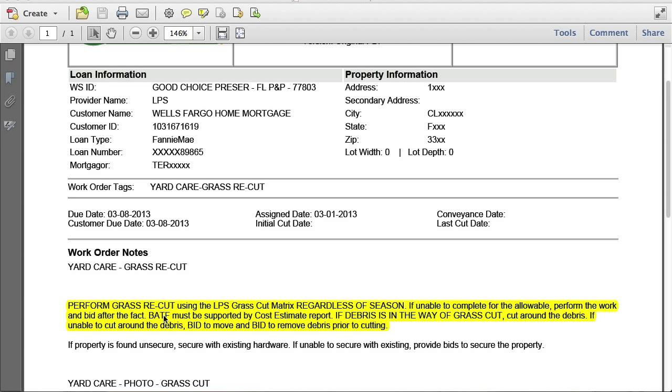This particular work order tells me to bid after the fact if it's over 12 inches or over 15,000 square feet, because that's what the allowable is. It's got to be supported by a cost estimation report. The price matrix that GCP sent to you was calculated off a cost estimation report, so those prices are built from the HUD calculated pricing.